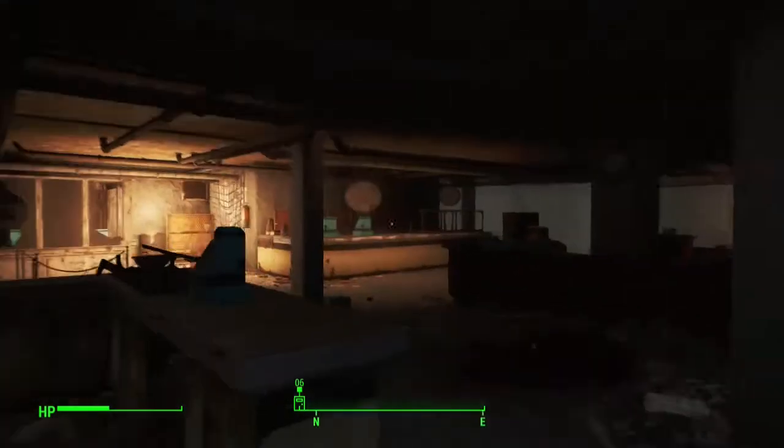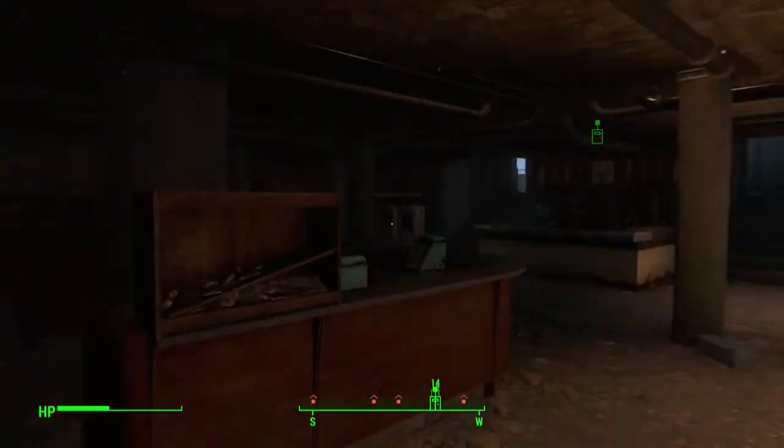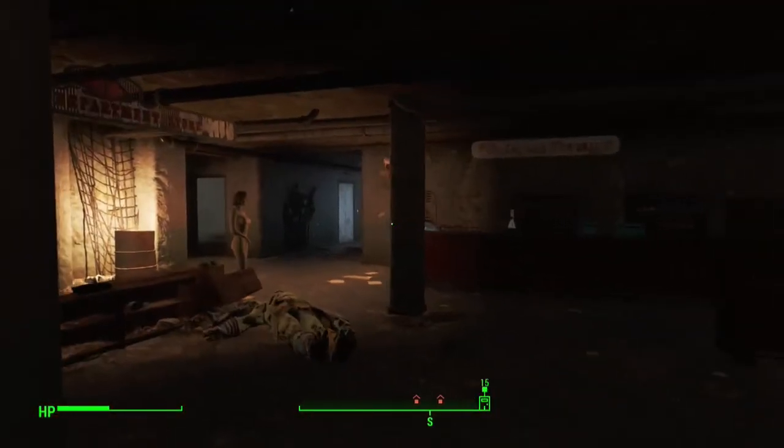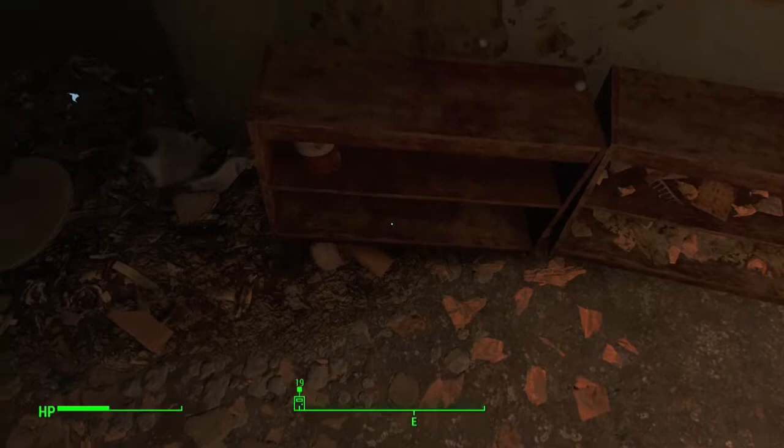Once inside, you're going to want to head straight forward and go behind the desk located in the wall. On one of these shelves will be the baseball cap and uniform. Let's head back outside and I'll show you what these items look like.